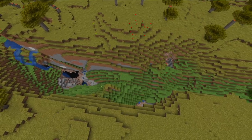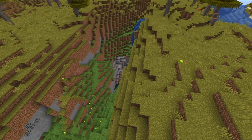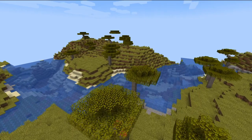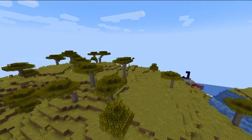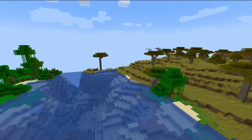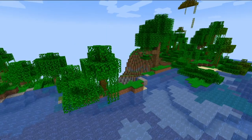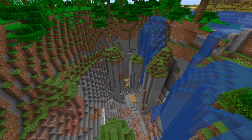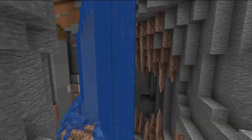Right now mobs need a light level of Y7 or lower to spawn, but with this new update they now need Y0 — complete darkness — which is a huge change to mob mechanics. This is actually very beneficial for builders and people who work with large spaces, as it opens up a lot of opportunities for different light sources and allows you to use very few light sources in your builds while still keeping it lit enough to prevent mob spawning.